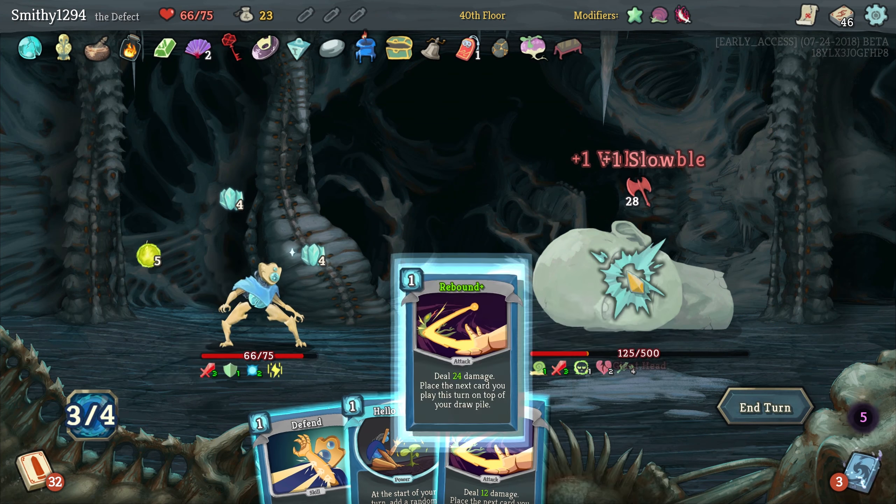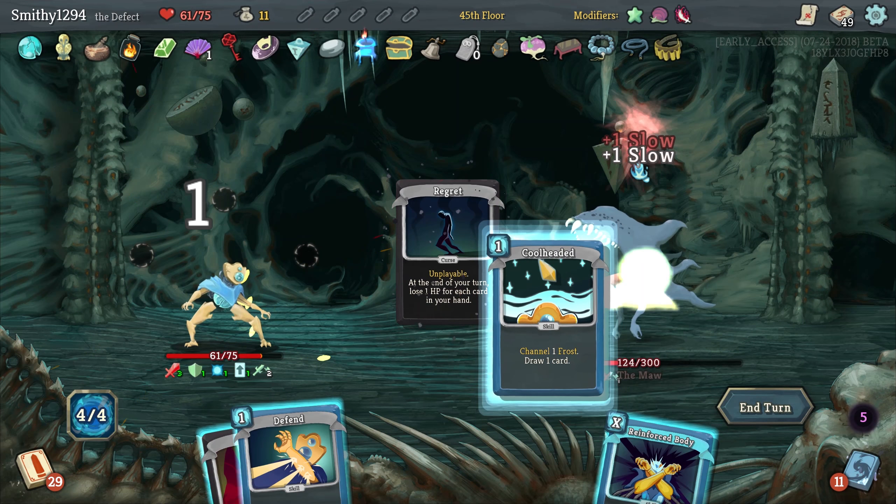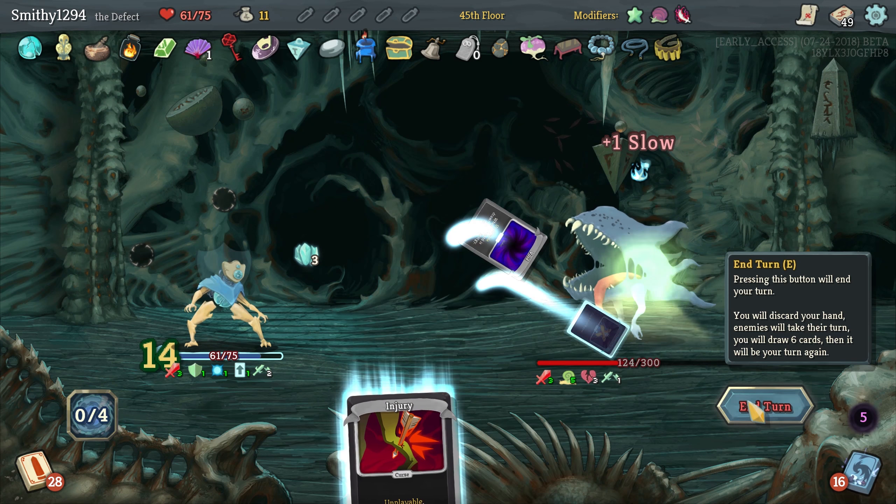We have Potion Belt but we never really got any potions — maybe we were meant to take White Beast Statue at the boss. Okay, not the best awful one. My voice is just disappearing completely. Calipers would have been nice that turn. Rebound, Rip and Tear — okay, you're dead. Didn't manage to get a Self Repair out, which sucks, but that's fine. Let's get some max HP on that one.